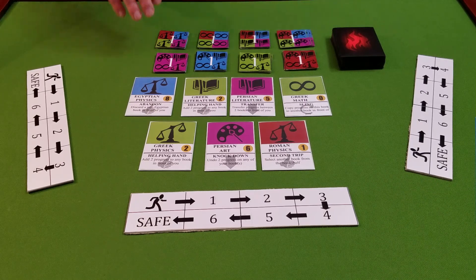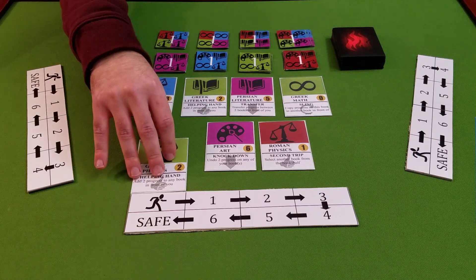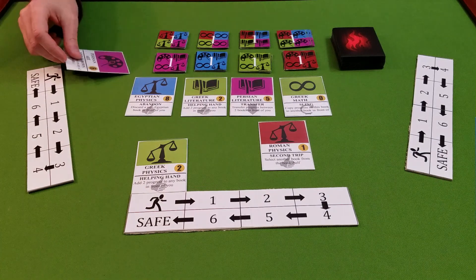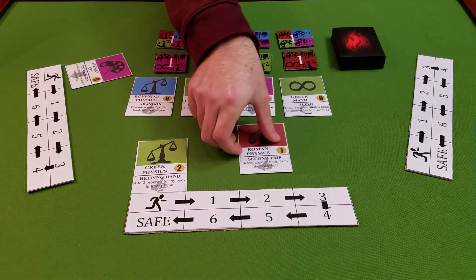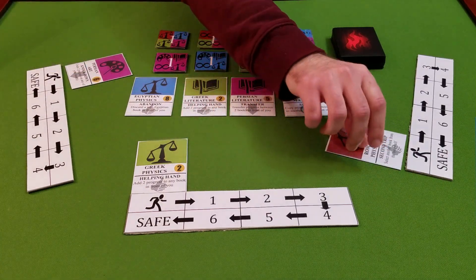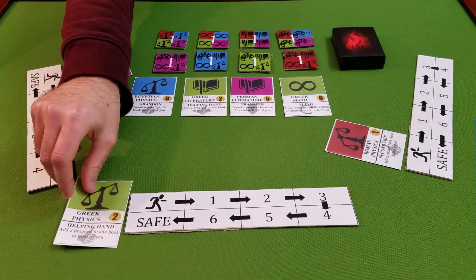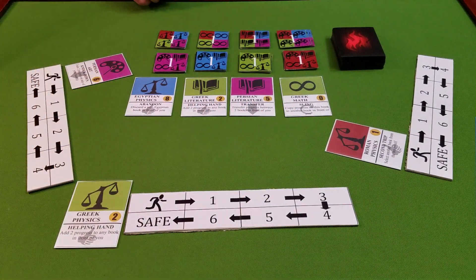Each round, one of your team members will grab a book from the current bookshelf and begin carrying it out of the library. Their progress is determined by how many similar books are left on the shelf after every player has chosen a book. Once the book has made it all the way around the progress track, the book has been saved, and you gain the goodwill of the crowd.